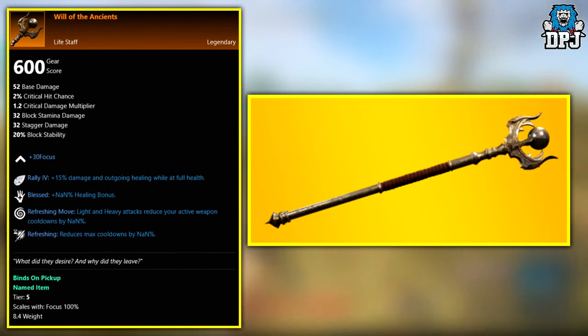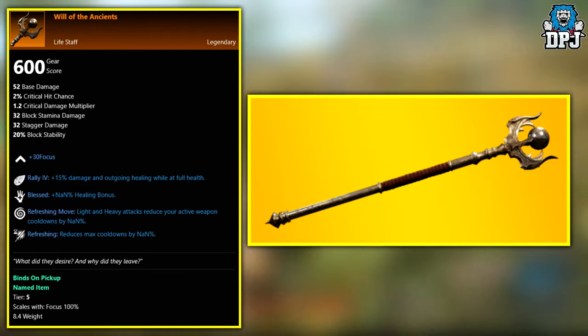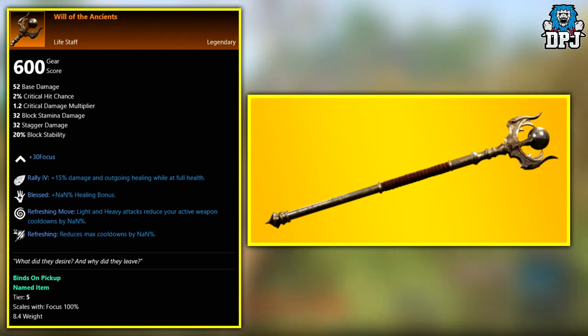Next up we have the Wheel of the Ancients. This legendary seems exclusive to named bosses within the main expeditions — those expeditions are the Garden of Genesis, the Lazarus Instrumentality, and the Depths.